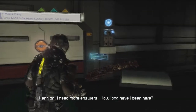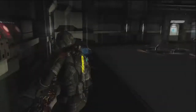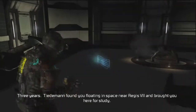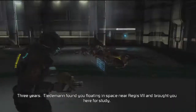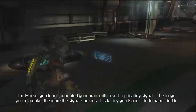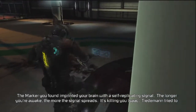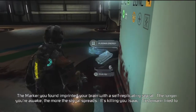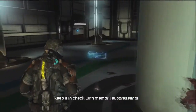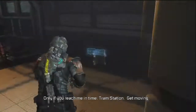Hang on. I need more answers. How long have I been here? Three years. Tideman found you floating in space near Aegis 7 and brought you here for study. Why can't I remember anything? The marker you found imprinted your brain with a self-replicating signal. The longer you're awake, the more the signal spreads. It's killing you, Isaac. Tideman tried to keep it in check with memory suppressants. You said you could fix it, right? Only if you reach me in time. Tram station — get moving.